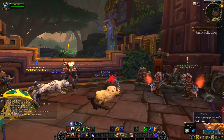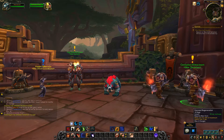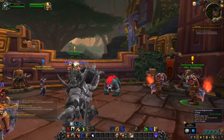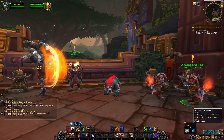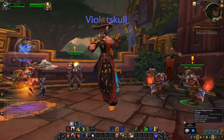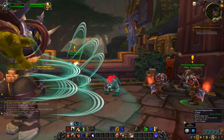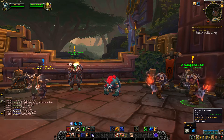Frenzied Regeneration has actually changed. It still costs 10 rage, still has a recharge based off your haste, and still has 2 charges. But it will now heal you for 24% of your maximum health over 3 seconds. Whereas on live it healed you for 50% of all the damage you took in the last 5 seconds — it no longer does that. Now it heals you for a strict 24%.